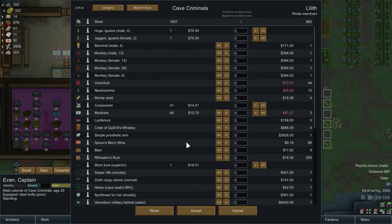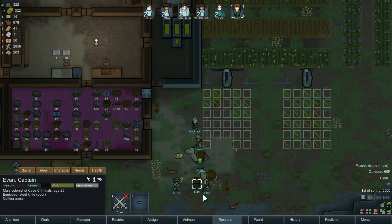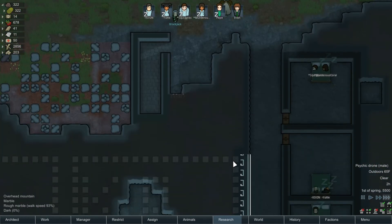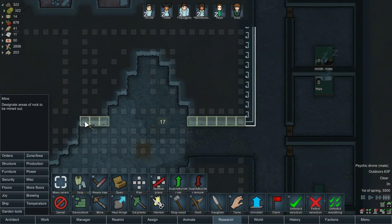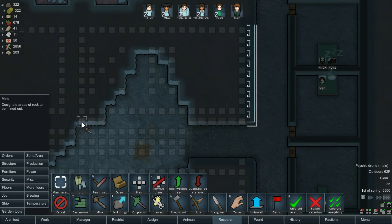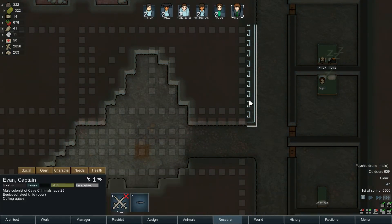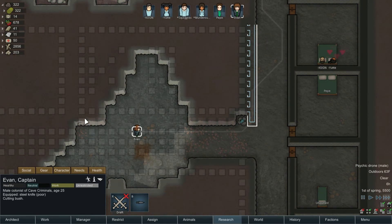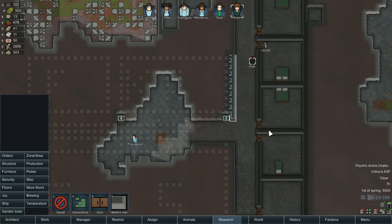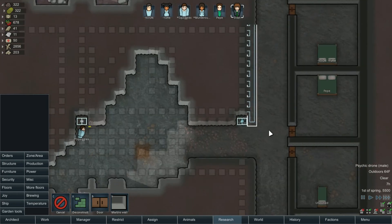Do they have wood? No, no wood, okay — it was worth a shot. Let's go ahead and get these walls mined out too and put doors here. Let's get Evan cutting grass — come down here and mine these out real quick so I know exactly where the doors go. I hate how they don't prioritize mining — they always break away from it before they're actually done mining. It doesn't make much sense but I also don't develop games.